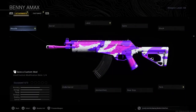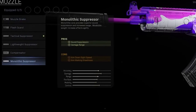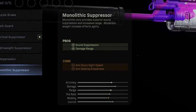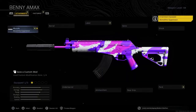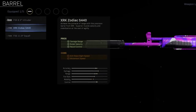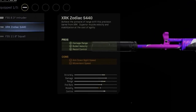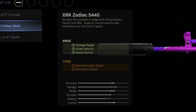The first attachment you're going to want on the A-Max is everyone's favourite Monolithic Suppressor, which gives you sound suppression as well as increased damage range, but does reduce your aim-down-sight speed and aim-walking steadiness. Next, you want to add the XRK Zodiac S440 barrel, which increases damage range, bullet velocity, as well as improving your recoil control — which is very, very important. This will also decrease your aim-down-sight speed and movement speed.